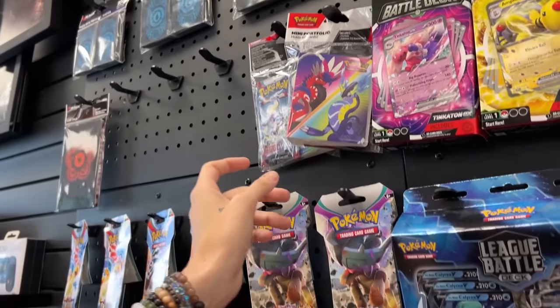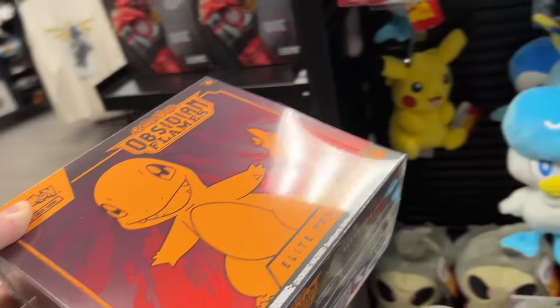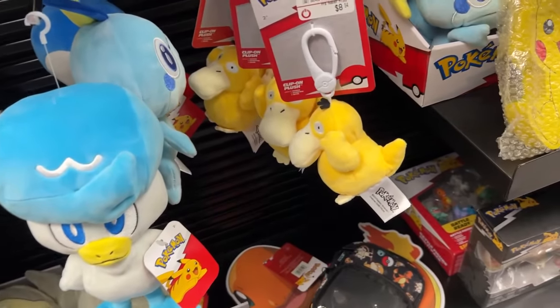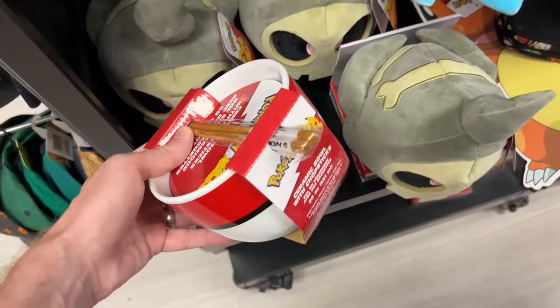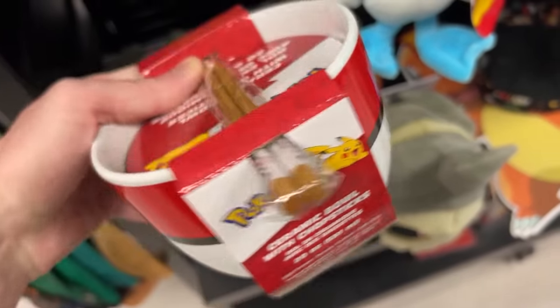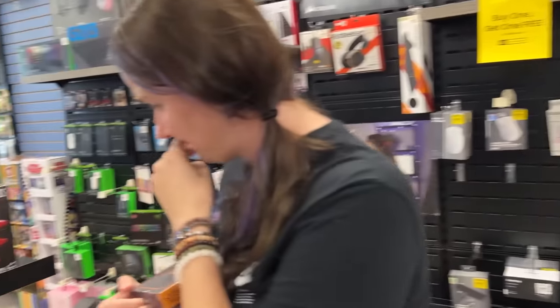Oh no — they don't have the mini binder album. So this is everything they currently have in stock. It looks like we're going with the ETB, and that's still marking one thing off our list. Wait — I got sidetracked. We got a Psyduck city! Look at this — there is a Pikachu Pokémon ramen bowl. I think that's all they're going to have here, so on to the next location.